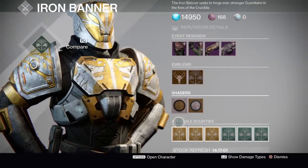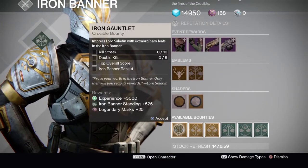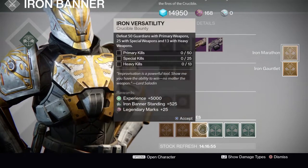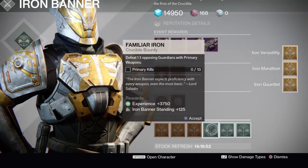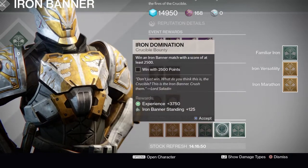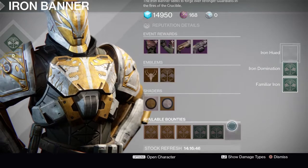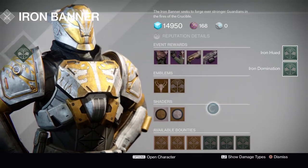We have the standard emblems and shaders that were there last time. Then we have the bounties: Iron Gauntlet, Iron Marathon, Iron Versatility, Familiar Iron, Iron Domination, and Iron Hue.